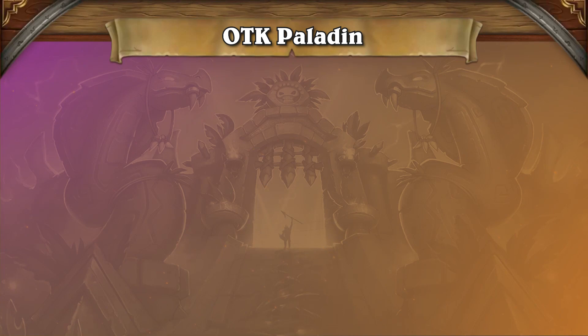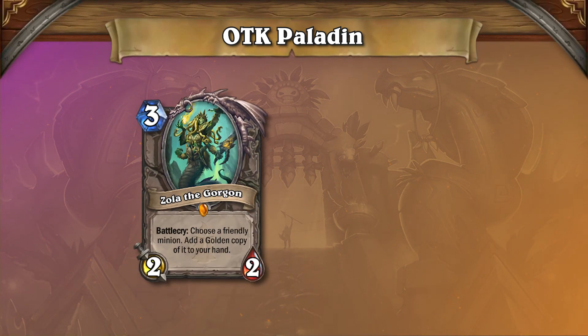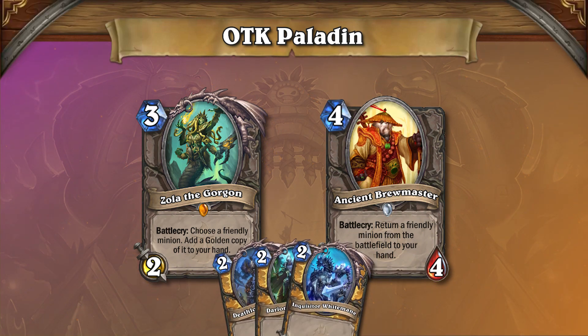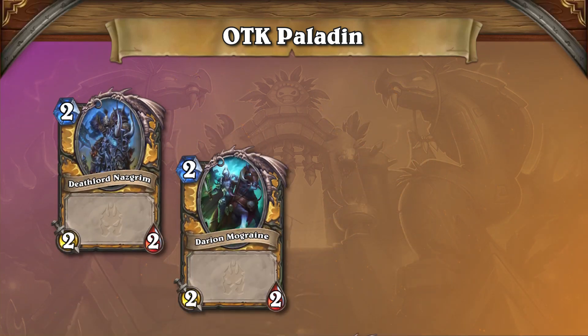In order to pull off the combo, we need to assemble all the pieces of the puzzle. By using cards such as Zola the Gorgon and Ancient Brewmasters, we can return the horsemen to our hand. When doing so, make sure that you don't add duplicate copies of the horsemen to your hand, as this will prevent the combo from working. Make sure that each one is unique.